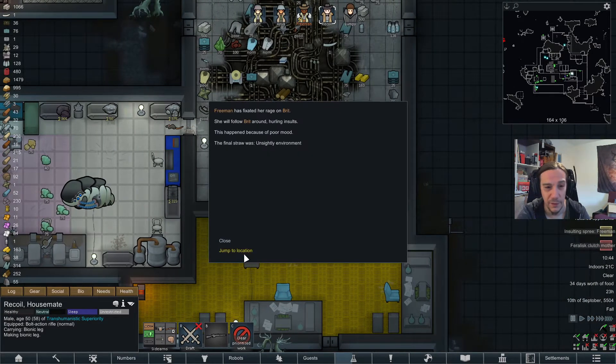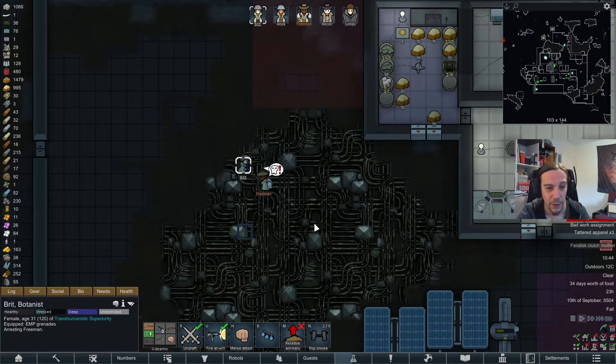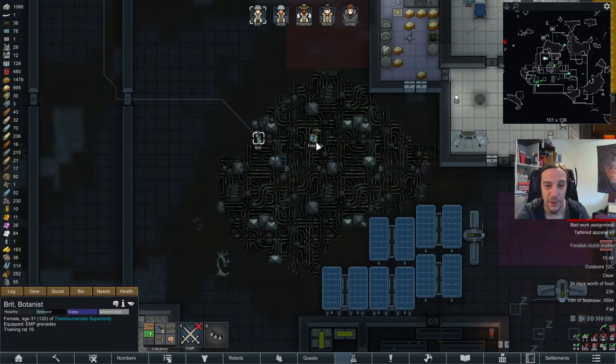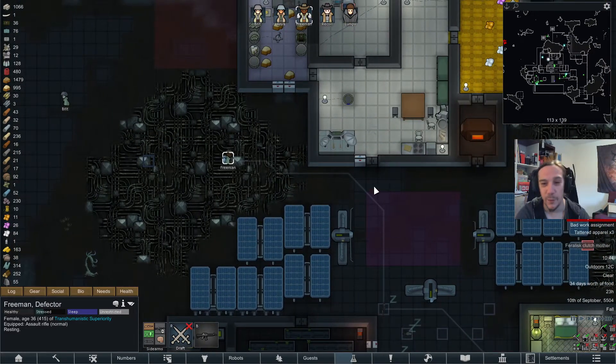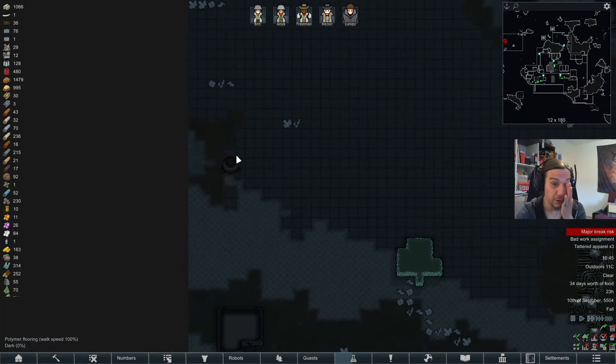Freeman is growing angry at Britt. Britt is just threatening Freeman with arrest and then she's snapping out of it.